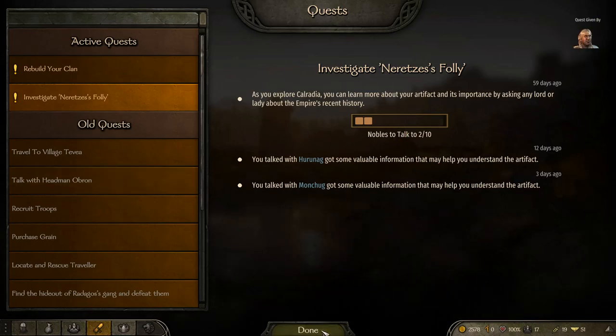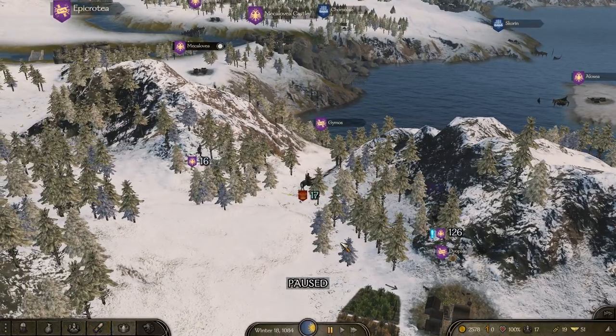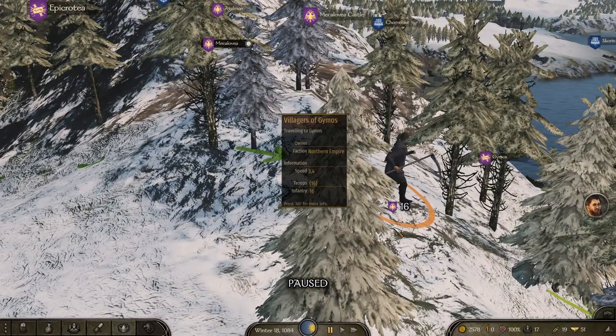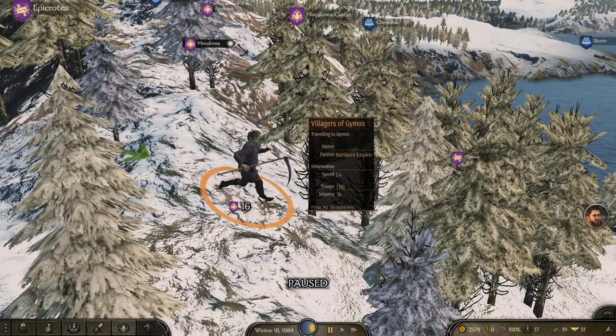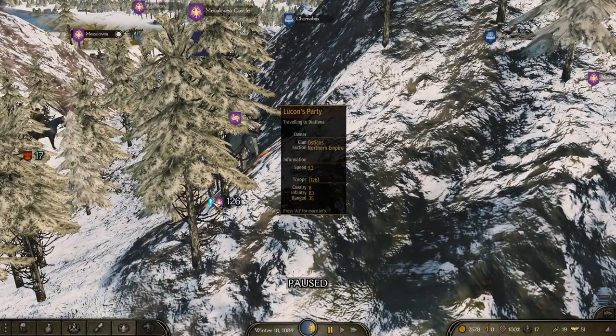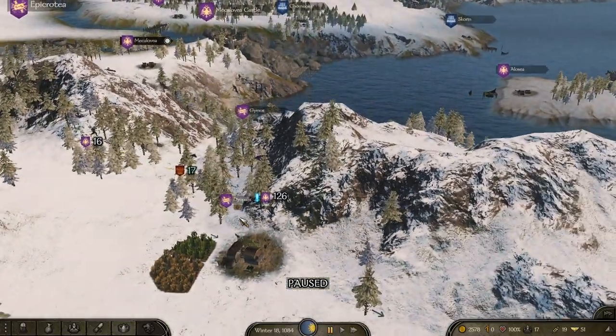What it looks like you have to do is obviously talk to Nobles. So when you're walking along the map, there's this kind of banner group of people — it shows the quantity. If you see on this one, there's this blue exclamation point next to their name.